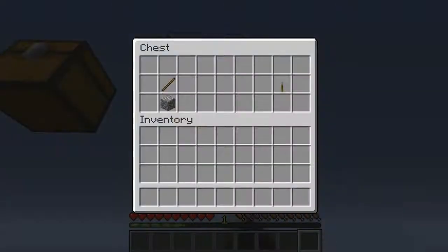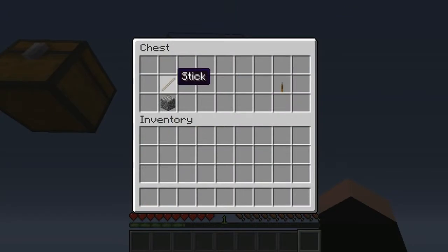And this is how you make a lever: you have a stick on top of a piece of cobblestone. You can have it anywhere in your crafting inventory, as long as it's a stick over a piece of cobblestone, and you'll get one lever.